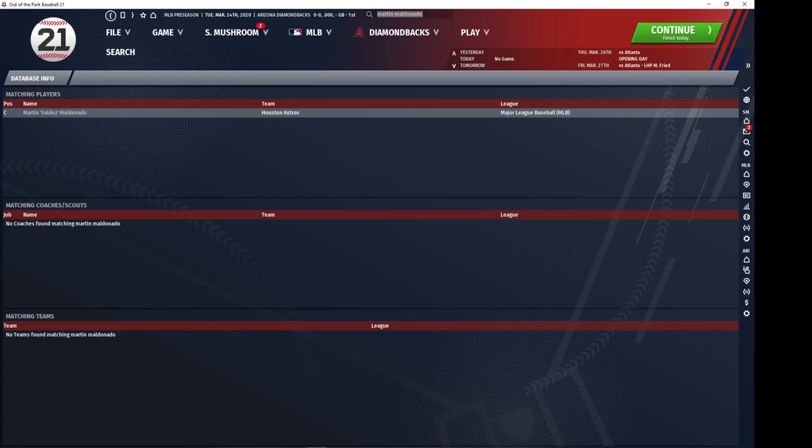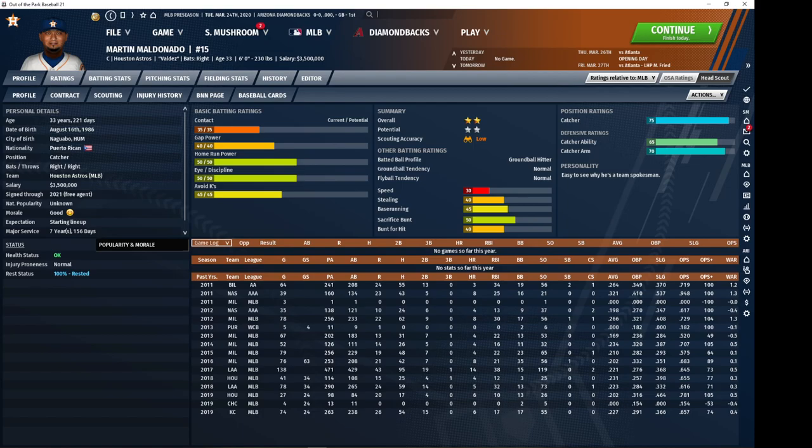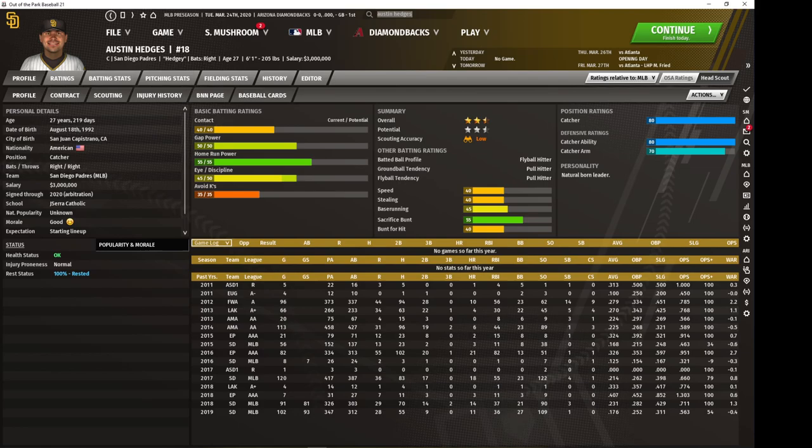Martin Maldonado is another one of these type of guys who is not getting started by his team. He's got lower ability but a much higher arm. His batting profile is about the same overall quality. He's not excellent by any stretch but like Flowers he's very cheap. Now Austin Hedges — this is probably the guy you're going to pick up to be your starting catcher and probably the best catcher value in the game, if not the best value overall. He's got very high ability and arm, giving him excellent defensive ability as a catcher. The offensive profile is bad but not atrocious — he's going to bat like an average catcher. There is no better fielder in this game. Get Hedges.